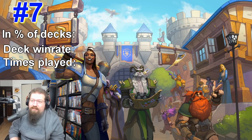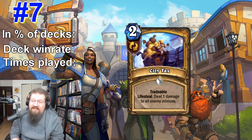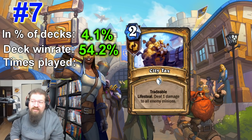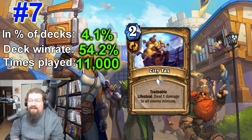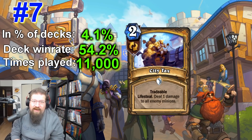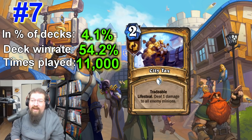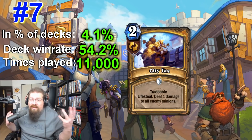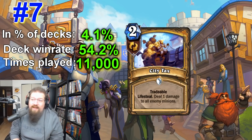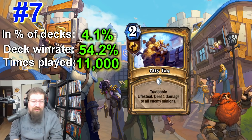At number seven is a card that's very surprising to me: City Tax — a tradable paladin spell with lifesteal that deals one damage to all enemy minions. It's in 4.1% of decks with a 54.2% win rate and played 11,000 times. It's just a really good card in libram paladin. Pair it up with Barov or Libram of Justice and that's a full board clear that heals you. You can also trade it away. I didn't think this card would fit that well, but libram paladin is good enough, and clearing tokens against aggro taunt druid is pretty good in this meta.